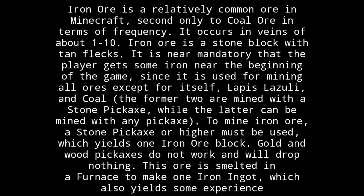Iron ore is a relatively common ore in Minecraft, second only to coal ore in terms of frequency. It occurs in veins of about 1 to 10. It is near mandatory that the player gets some iron near the beginning of the game, since it is used for mining all ores except for itself, lapis lazuli, and coal — the former two are mined with a stone pickaxe, while the latter can be mined with any pickaxe. To mine iron ore, a stone pickaxe or higher must be used, which yields 1 iron ore block.